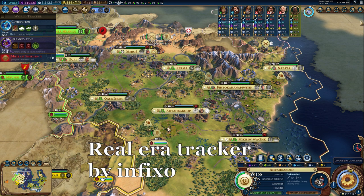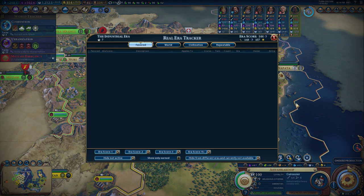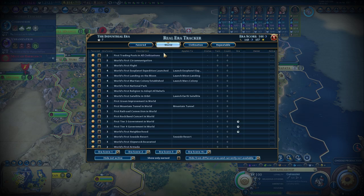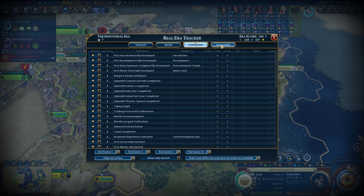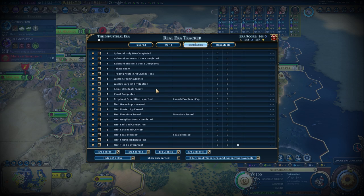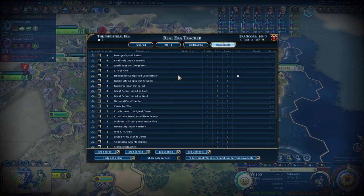So this mod is called Real Era Tracker. You access it from the top right of the screen under the List of Reports tab, then go down to Era Tracker. The mod has four tabs at the top: Favorites, World, Civilization, and Repeatable. World means you compete against all other AIs for those historic moments. Civilizations are ones just for you, and Repeatable are ones that both AIs and yourself can get.